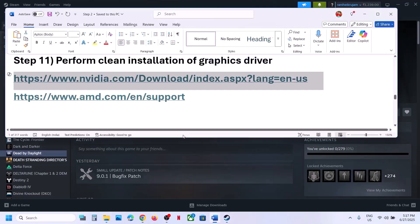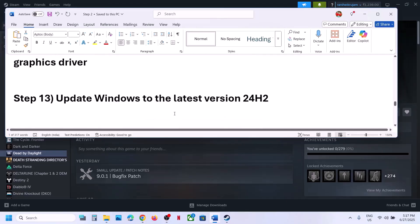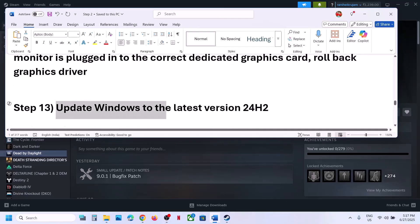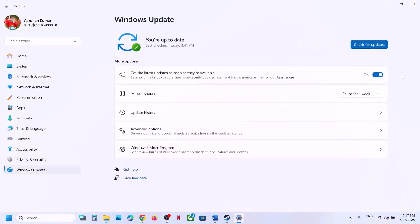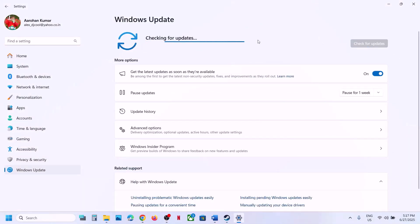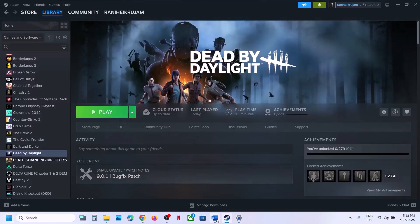The next step is to update Windows to the latest version. Open Windows Settings, go to Windows Update (or Update and Security), and click Check for Updates. Once all updates are installed, restart your computer and after the restart launch the game and check.